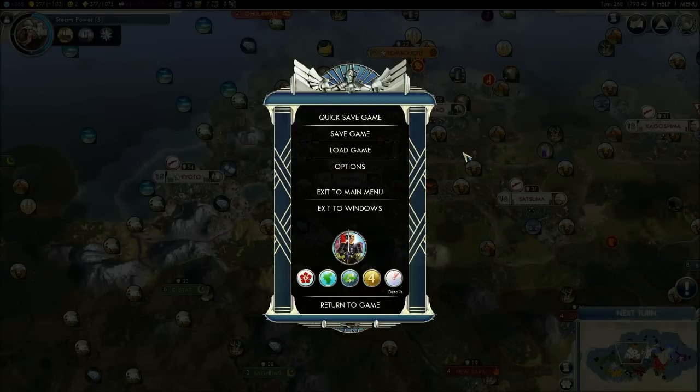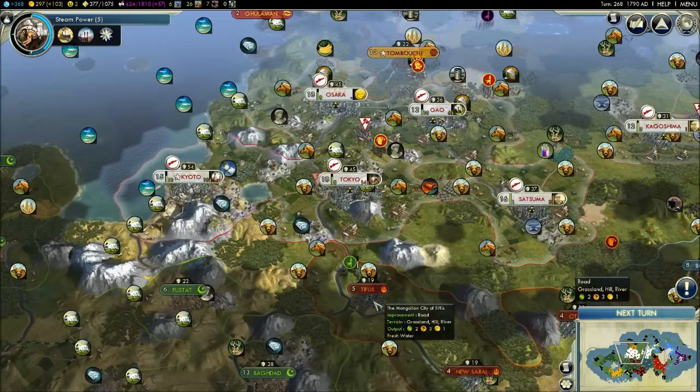Hello viewers! Welcome to Civilization V Military Academy. Your hosts today are Matt Jinn and myself, Bibor. We are doing today an analysis of a game submitted by King Patrick on the Civ Fanatics forums. He is playing with the Japanese on a Pangea map and trying to go for a domination victory. It's turn 268, and he is asking for advice on how to do that on a large map.